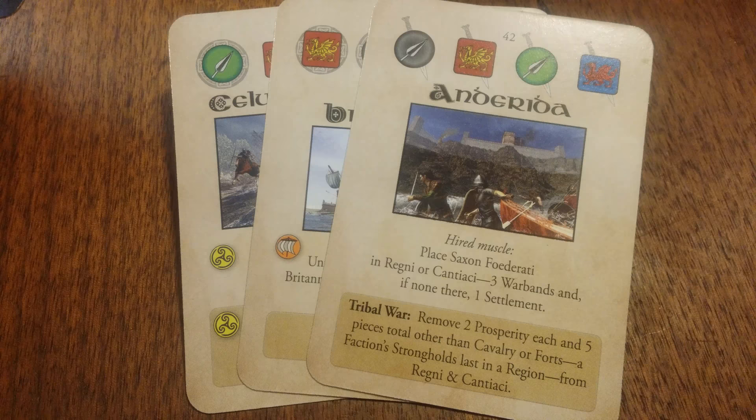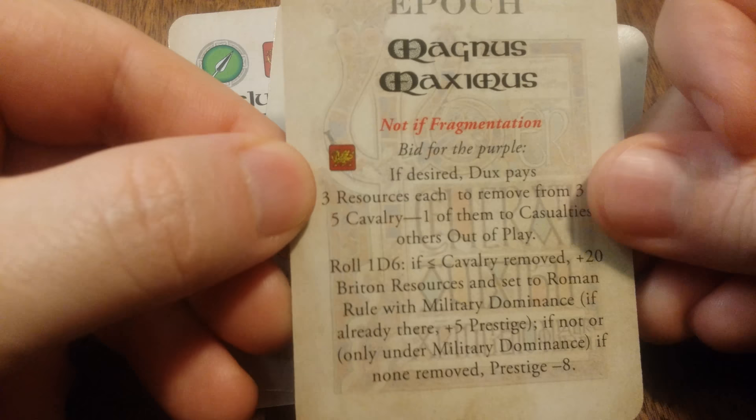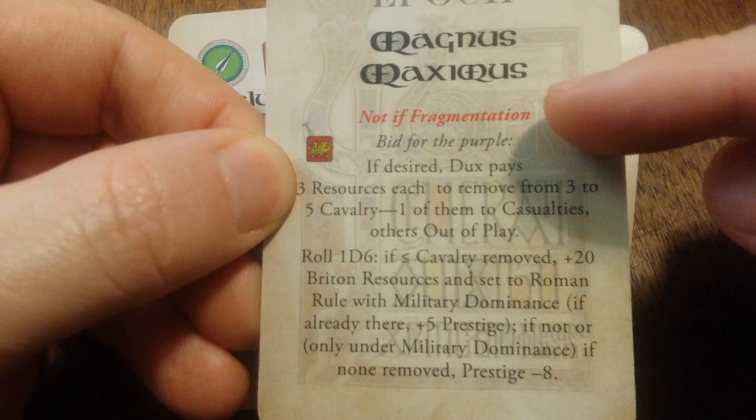What do I mean by an epoch? You'll have twelve event cards, and in the bottom four cards out of a set of seven cards, you will shuffle and deal a random epoch card. This is a victory scoring card. Unlike other COIN games — well, there are a couple that do this — there is the possibility that this epoch will trigger an event in and of itself.